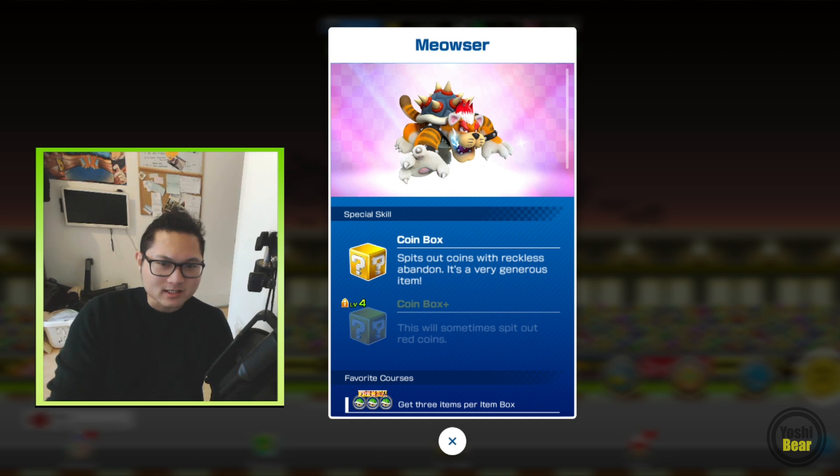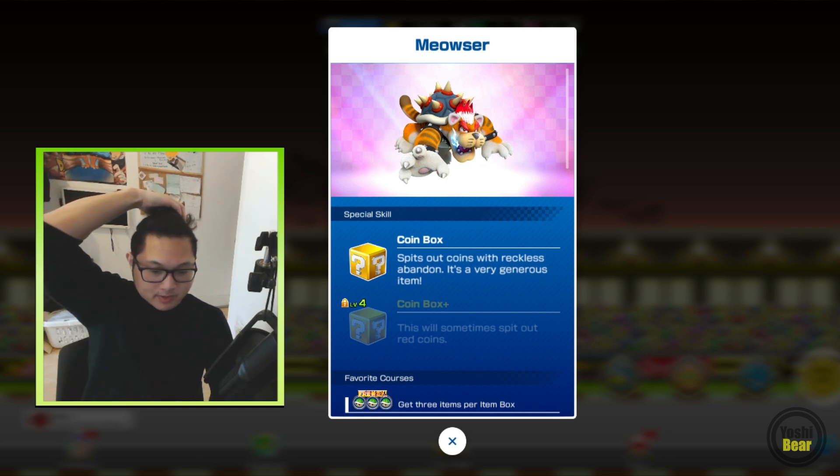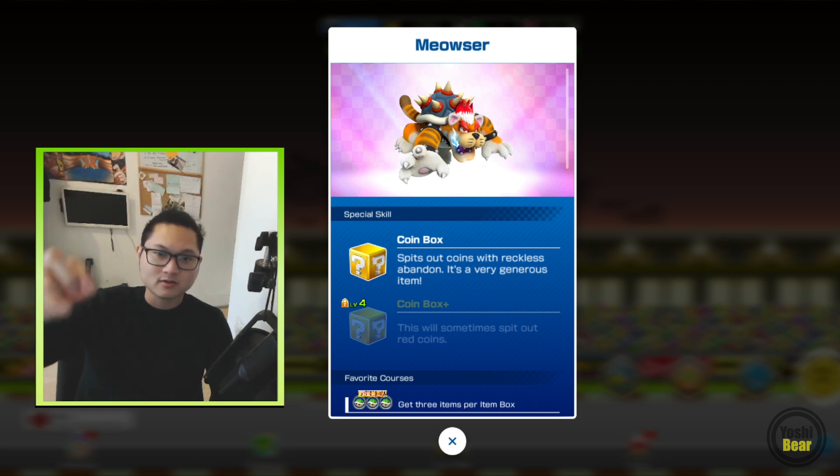It's not really logical, is it? Having Meowza with a Coinbox. You would expect Fire Flower, Bowser Shell, Super Bell — most of you probably think Super Bell, cause the rest of the Kittie Cats have Super Bells as their special. But Coinbox — it's like they want people to pull for this tour. Thinking outside the box, it's kind of New Year's-ish so they're treating Meowza with a Coinbox. Like Bowser Santa — first we had Bowser Santa, now we have Meowza with the Coinbox. Wow, it spits out coins with reckless abandon — it's a very generous item.